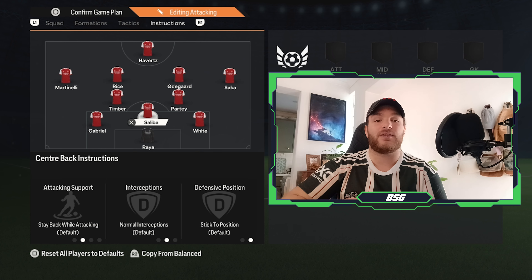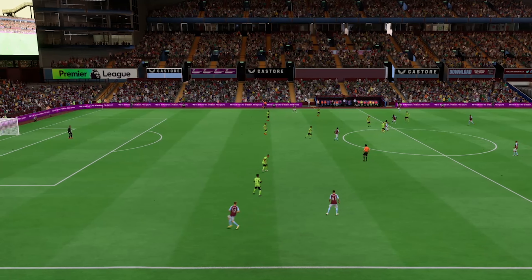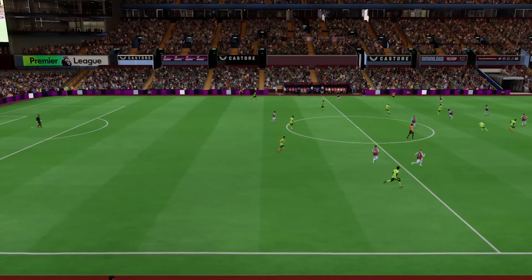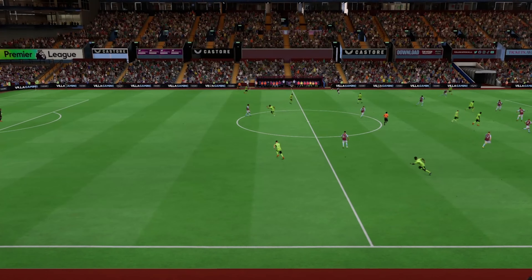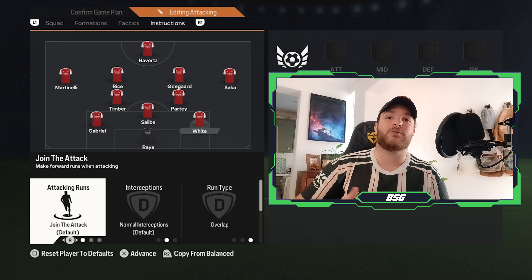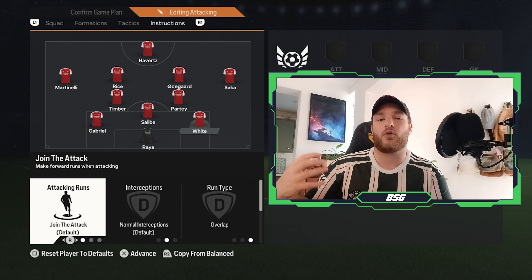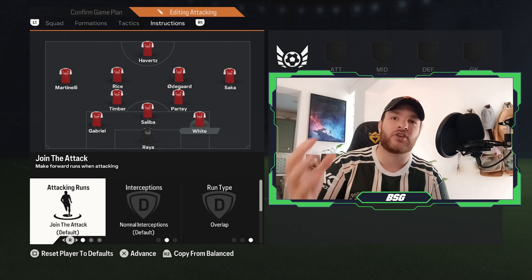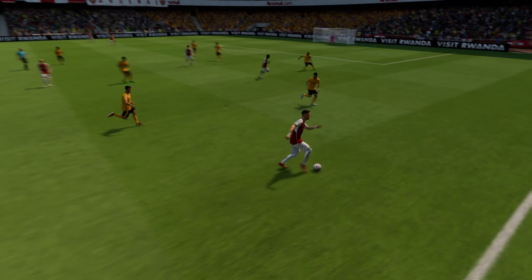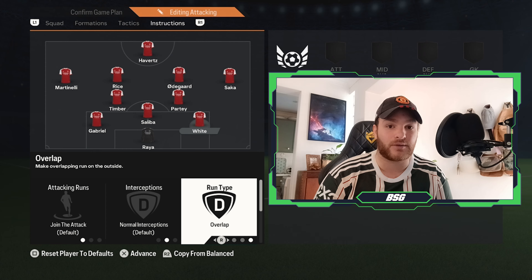For Saliba, he is deployed in that central centre-back role but actually set as a right-sided centre-back — this is due to the fact that when Ben White ventures forward, you want Saliba drifting over to that right-hand side, formulating a very good two-man base for this defense. Speaking of Ben White, deployed as a right back but more centrally, almost playing as a hybrid right back slash right-sided centre-back, he'll be set to join the attack and overlap. This will still create that aggressive overlapping relationship between Ben White and Bukayo Saka.